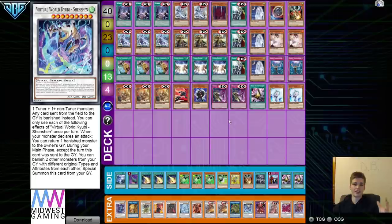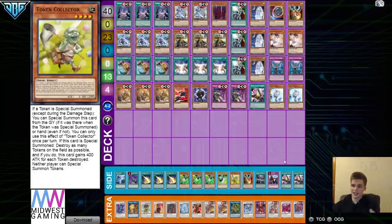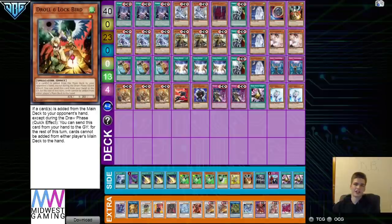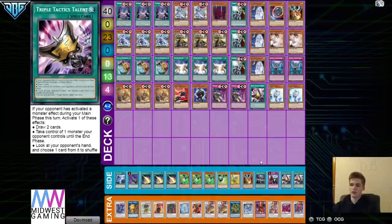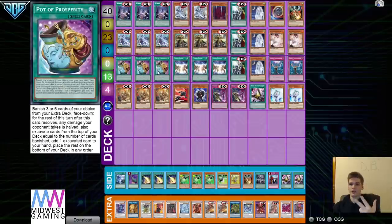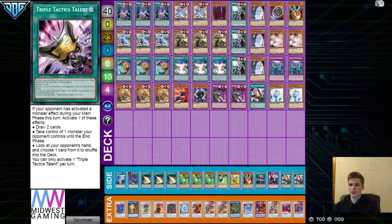Everyone says Token Collector destroys this deck, but I think that's extremely wrong — I have about a 90% chance of beating Token Collector. Explaining the math: going first we side in two Talents, Order, and Token Collector, taking out Veiler, Imprim, Ash, and Droll. Now we have three Talents, three Cross Out, three Fusion Destiny, three Moonlit — that's 12 — plus Vushuta makes 13, plus three Prosperity makes effectively 16 outs. Because we're always Prosperiting for six, it's almost guaranteed we'll see an out to Token Collector.